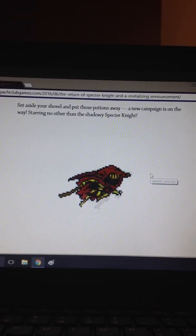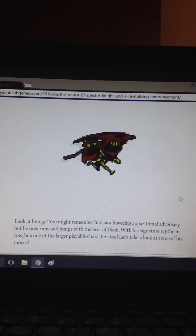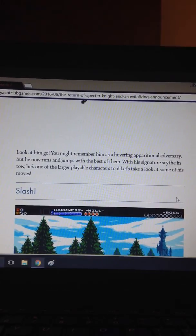That's pretty exciting — I've already looked at this page multiple times to keep updated on when it's coming out, but they still haven't released it yet. You might remember him as a hovering apparitional adversary, but now he runs and jumps with the best of them, with his signature scythe in tow. He's one of the larger playable characters too. Let's take a look at some of his moves.